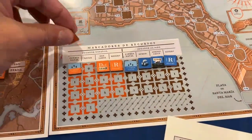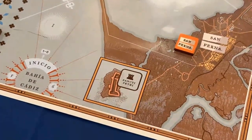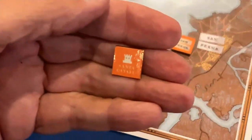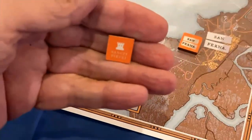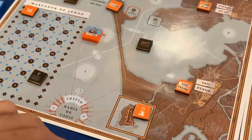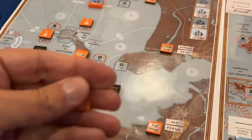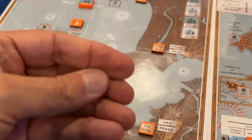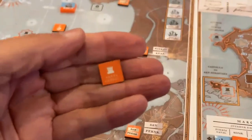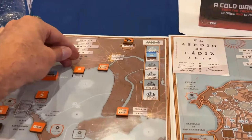We also spend our two repair points to build fortifications in the bay. The one I like to build is Sancti Petri, which fires at fleets entering from the south. We place it there. Then Santa Catalina — we place it in its reduced side as well.